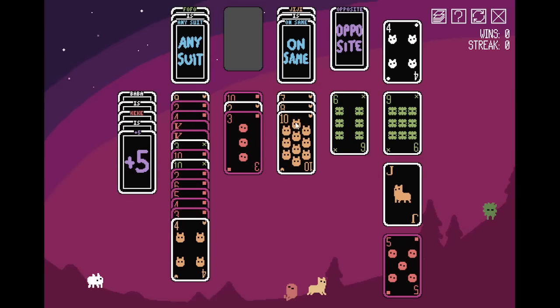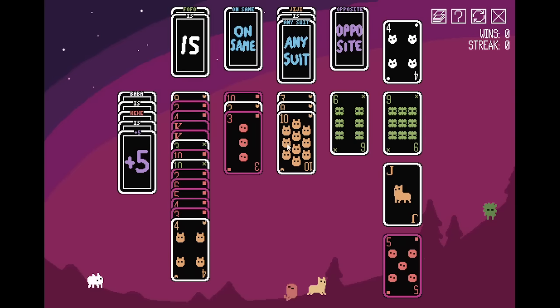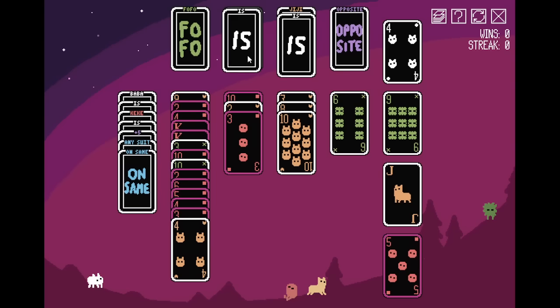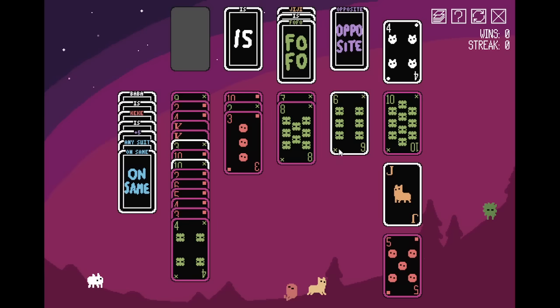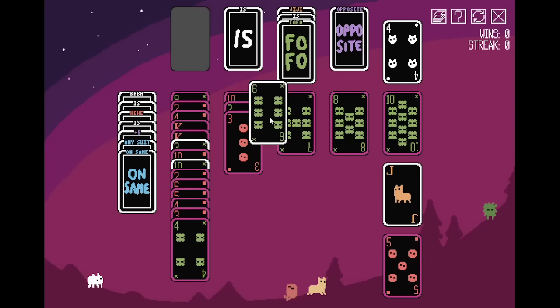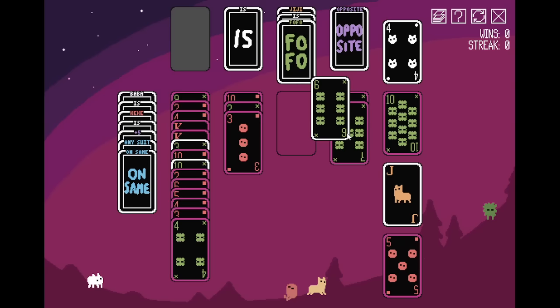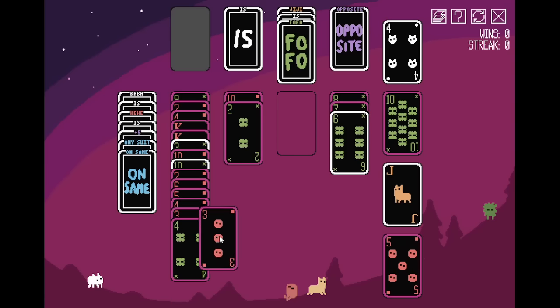I want to do a rearrangement. The Fofo is like — we're not allowed to put this 'is' here, probably because it ends in a property. Opposite brings a three to the forefront. It doesn't seem like I can really interact with this stuff. I'm really doing Baba's Keke again. This opens this pile. There's a plus five marker right here. I can put that J here, and I can do Gigi's on same to get all the Gigi's ducks in a row. Why can't I put that on the same? If Fofo is any suit — Gigi is Fofo hopefully. Nope.